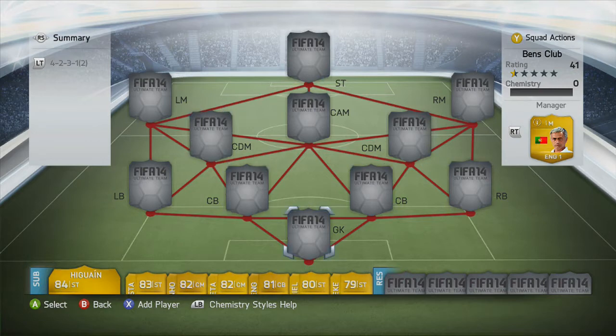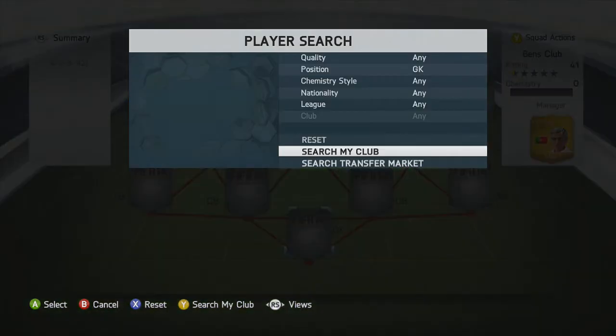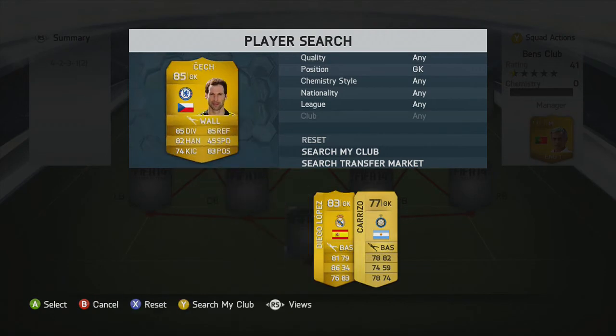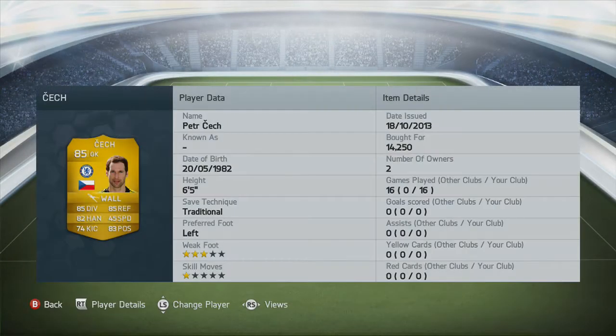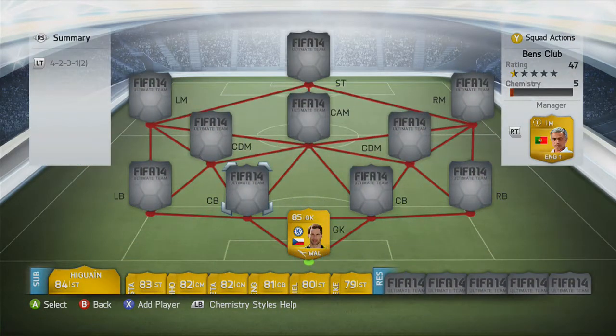So to start off the squad, in nets we have Peter Cech. There is so much good stuff to say about this guy. He is probably one of the most OP goalkeepers that I have tried in this game. I find he is better than Casillas, better than Joe Hart — all those good goalkeepers. He will save your butt most of the time.